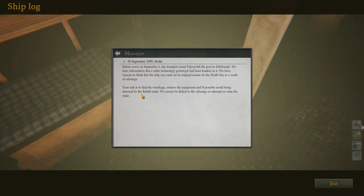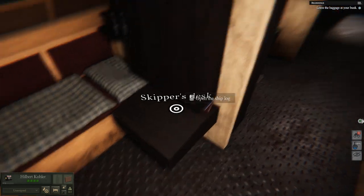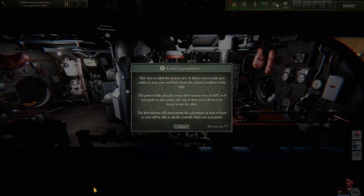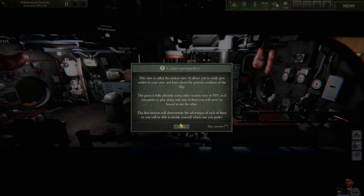Skipper's Desk. Let's head back then and set our briefcase down in our bunk. Our first orders are complete. Camera Perspectives - this is called the Section View. It allows you to easily give orders to the crew and learn about the general conditions of the ship. The game is fully playable using either Section View or FPP, so if you prefer to play using one of them, you will never be forced to use the other.